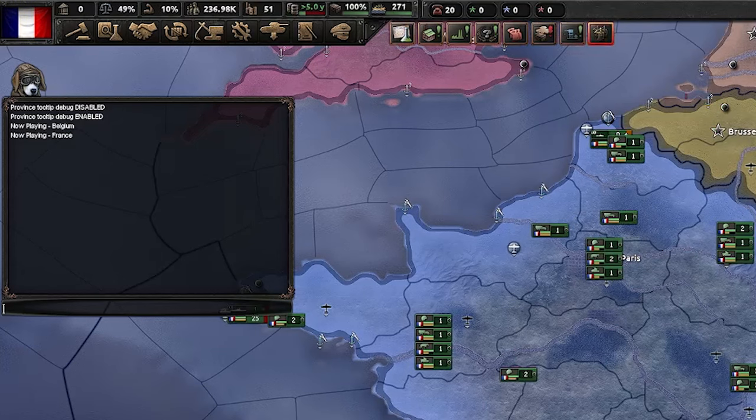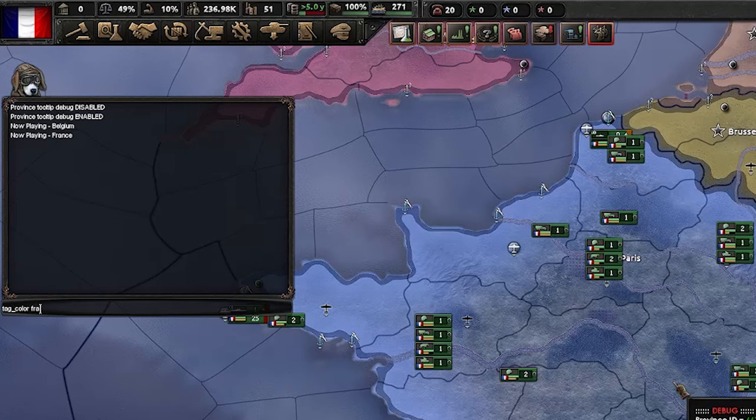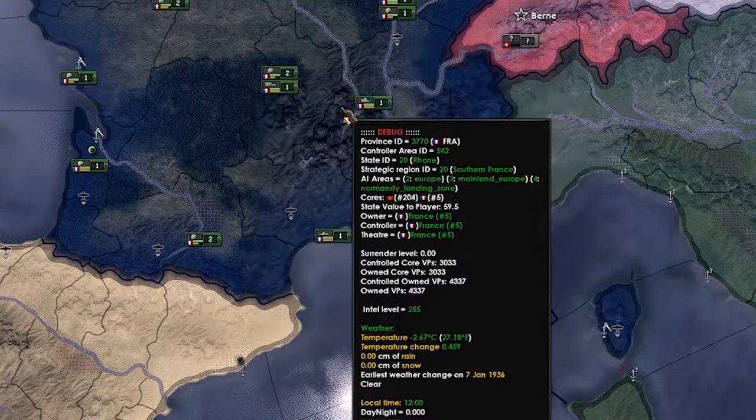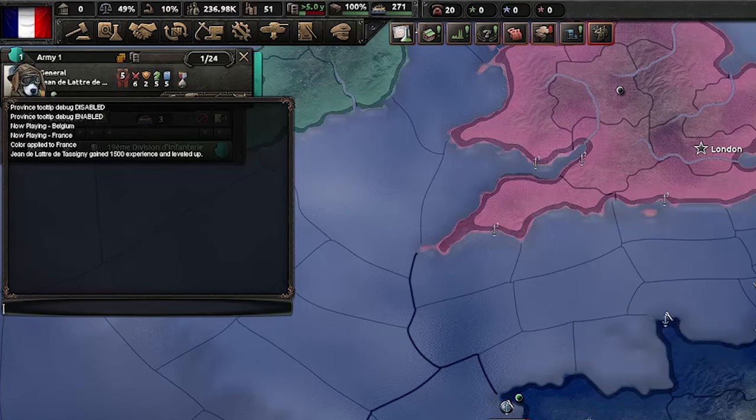The next command is 'tag_colour'. What this command does is change the colour of your nation. You need to type in 'tag_colour', the tag of the country, and then the colour you wish to change it to in RGB format. You can see here I have changed France to a dark blue. For the next command we need to have a leader or general selected — it is 'gain_xp', which gives XP to that selected general or leader.